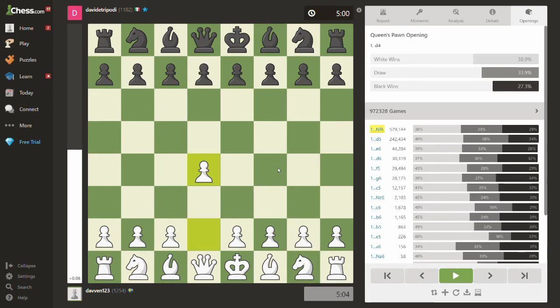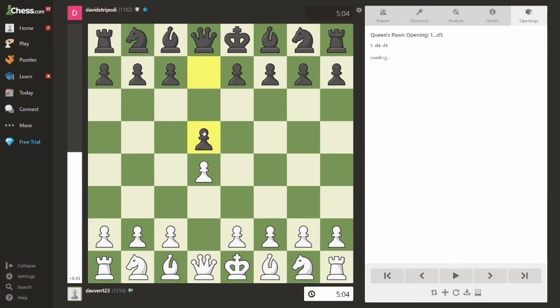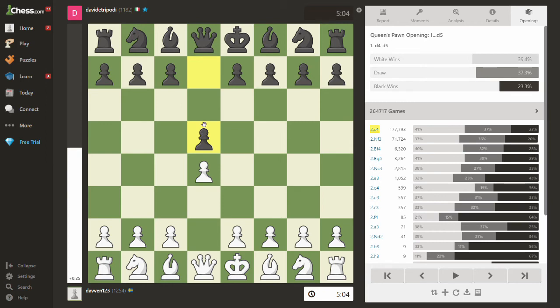The reason this seems strange to me — and I don't want to be rude to anyone — is that it feels kind of odd to think that just moving the pawn in front of the queen makes it the Queen's Gambit. That would mean you probably don't know what a gambit is at all, because gambit means giving up something — a pawn, a bishop — in exchange for some counterplay.